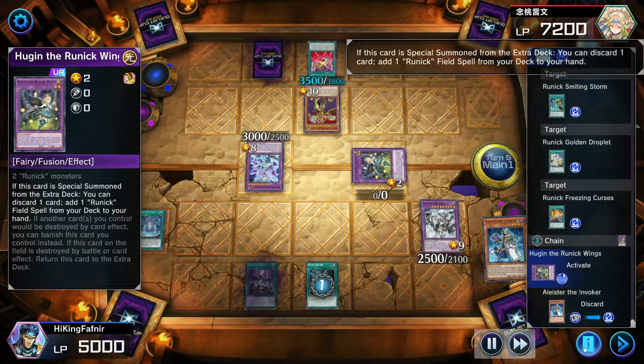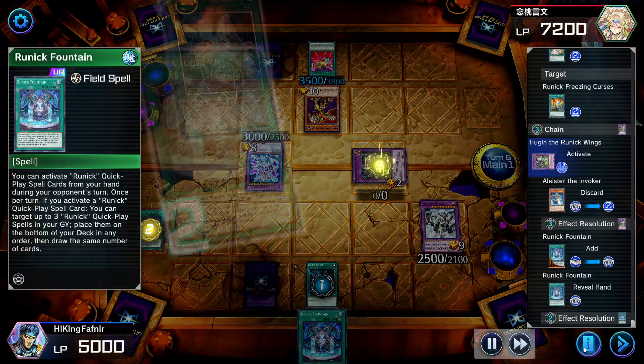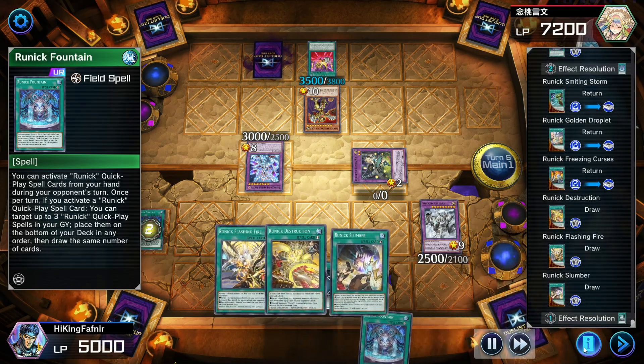Fountain is also soft once per turn, meaning if another Fountain is activated again, you can draw three again in the same turn.